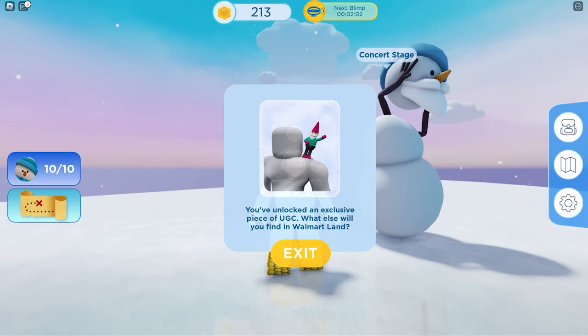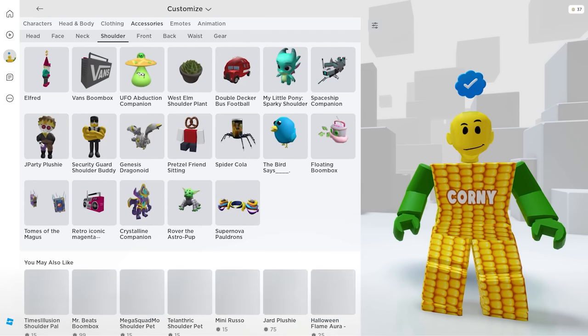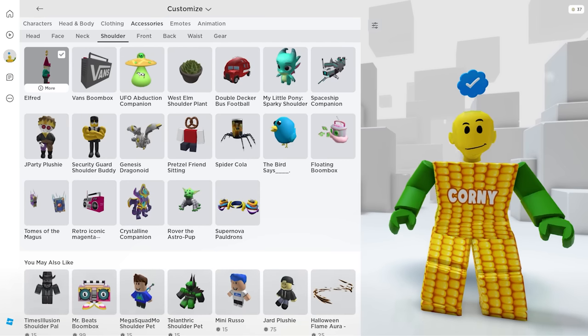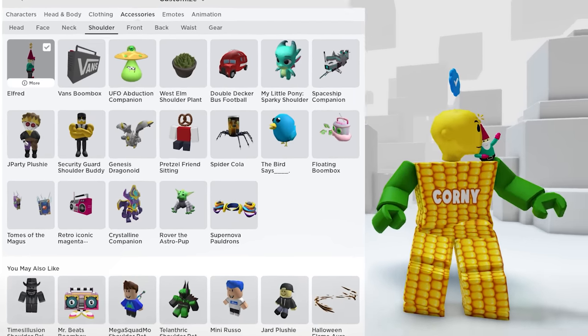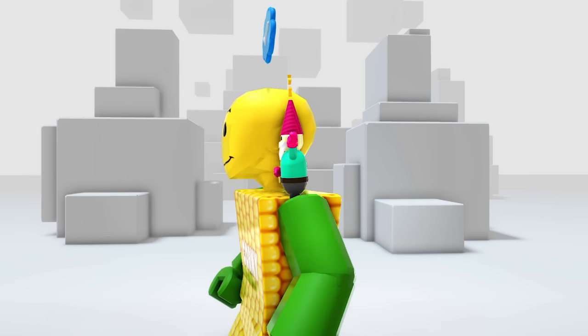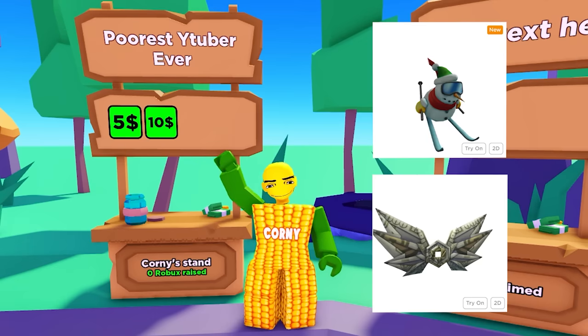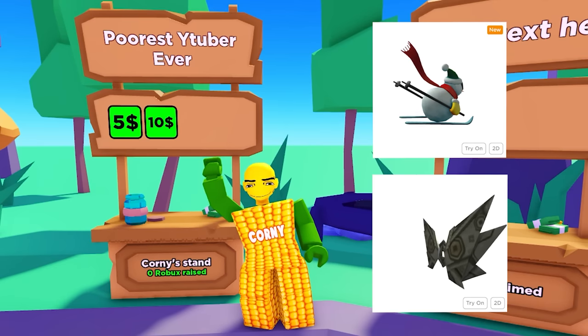Well done! Now let's go over to our inventory to check the item. In your accessories, then the shoulder — here it is. It's a cute elf called Alfred. It's good to have an elf companion, especially now that Christmas is near. Your avatar is ready for the holidays!